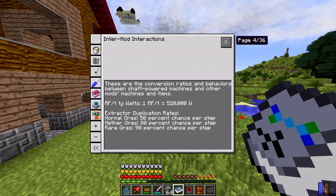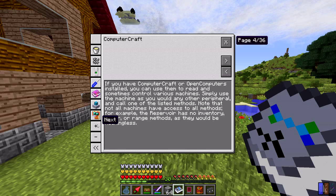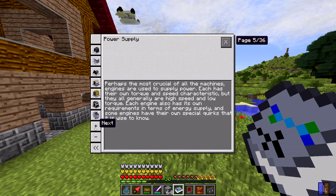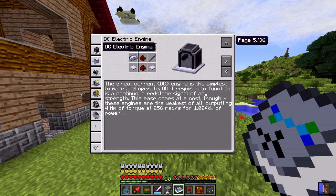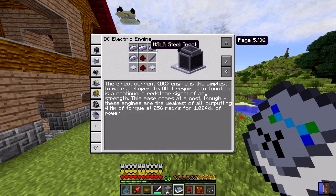This also shows that we can convert RF to Rotary Craft watts, and it actually sounds like a pretty good conversion, though I don't know exactly how you do that. We can also interact with OpenComputers and ComputerCraft, which is good. Now we need a power supply of some kind — the DC electric engine is the simplest one but not very good.